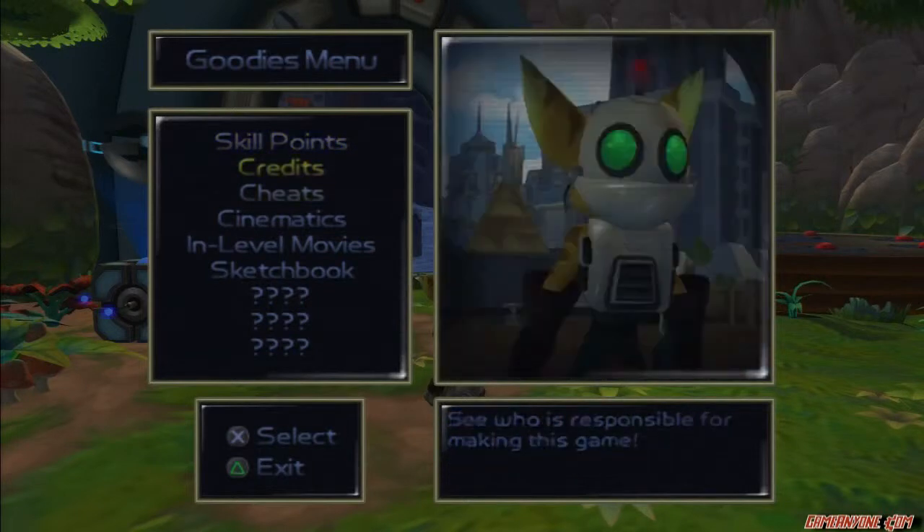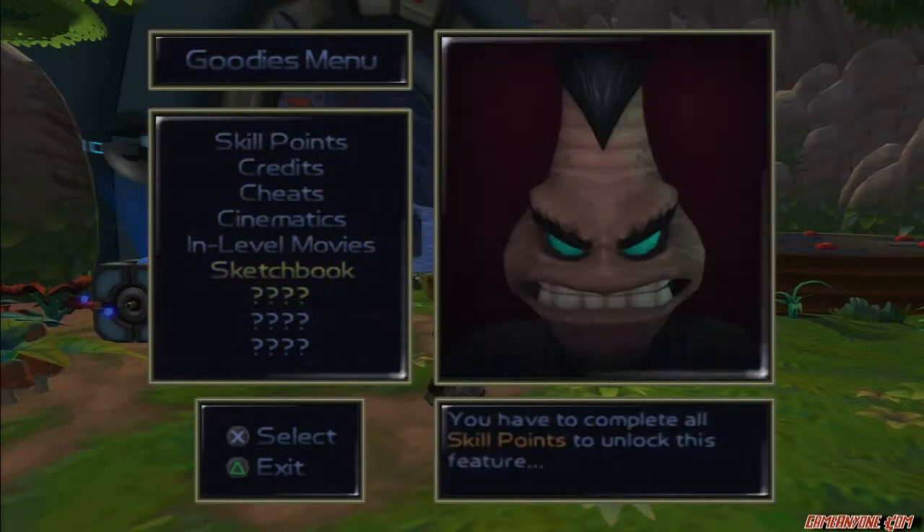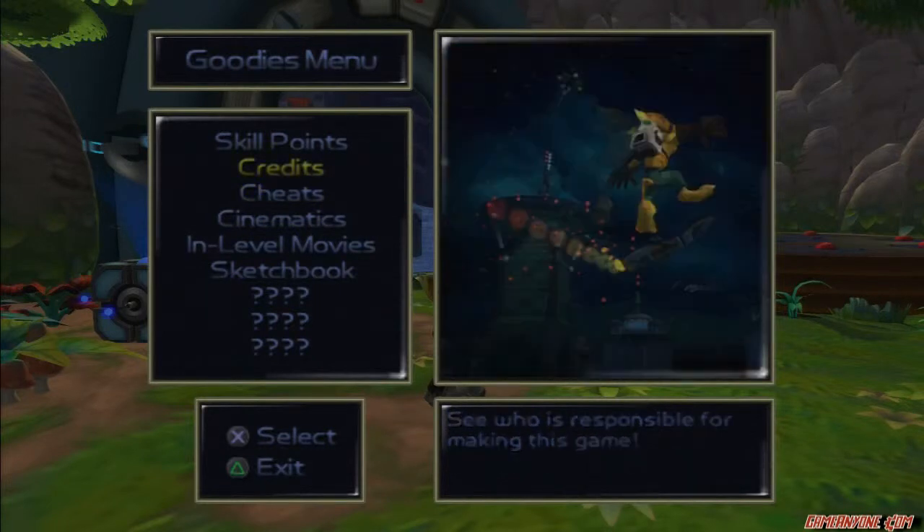Goodies shows you skill points, credits, cheats, cinematics, in-level movies, and the sketchbook. And once you unlock more, you have to buy all the gold weapons to unlock this feature. You'll see what we mean by that.